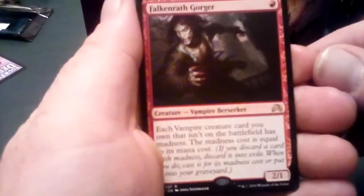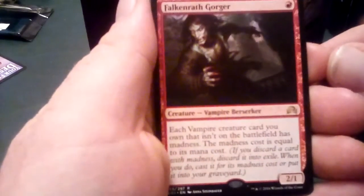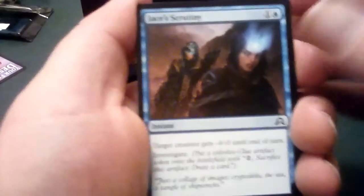We have the Falkenrath Gorger — each vampire creature card you own that isn't on the battlefield has Madness; the Madness cost is equal to its mana cost. And an Aberrant Researcher, which flips into a perfected form. Madness is not terrible, honestly. It's a pretty good mechanic — it's had some cards added to it recently with the Commander releases.